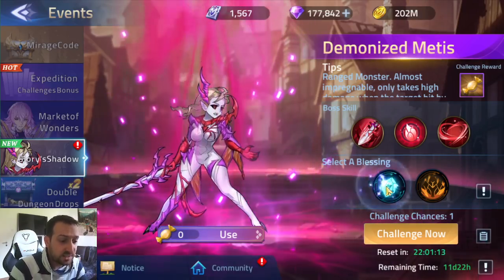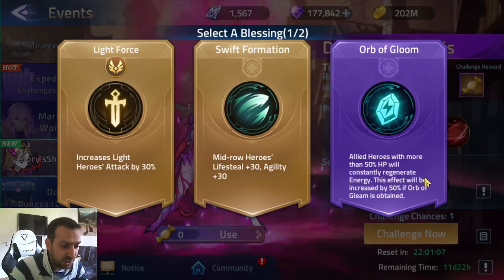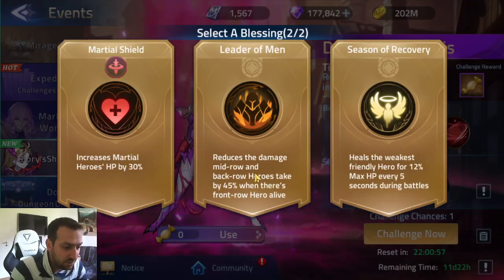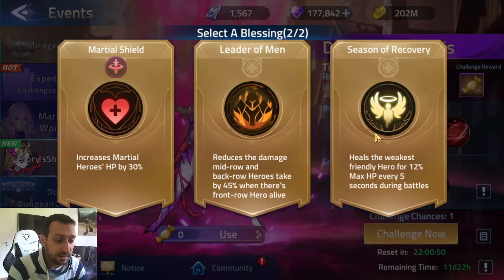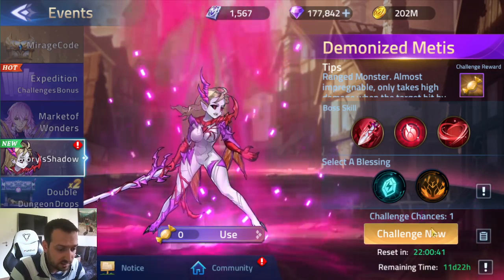First of all, the blessings: I'm always going to choose energy — heroes with more than 50 energy or HP will constantly regenerate energy, and this effect will be increased by 50% if Orb of Gleam is obtained. This other one reduces the damage mid-row and back-row heroes take. Either way, this one or the healing one, because when your heroes are healed they will also gain a shield with certain heroes.